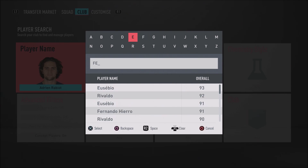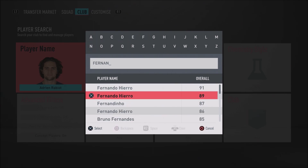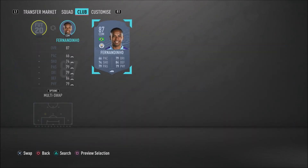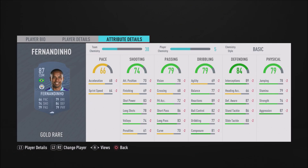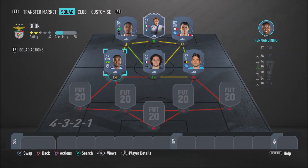To complete the midfield, we have none other than the Manchester City man himself — Fernandinho. Fernandinho, the anchor, the beast himself. Such a beast in this game: 86 stand tackle, 87 defensive awareness, 76 jumping, 89 interceptions. This guy is honestly so good. Also 83 long pass and 86 short passing. I really do recommend you guys go ahead and get Fernandinho — he is such a beast, a very, very overpowered card.